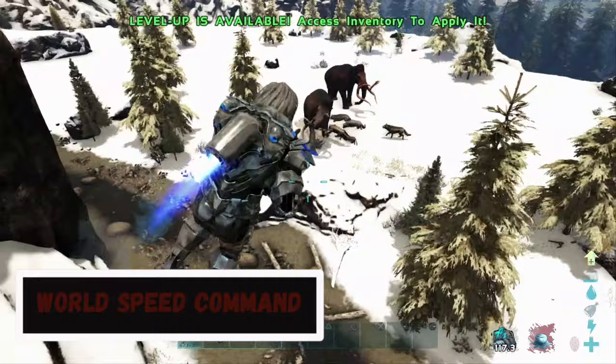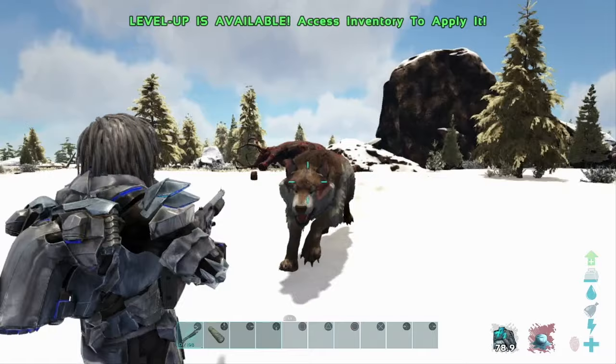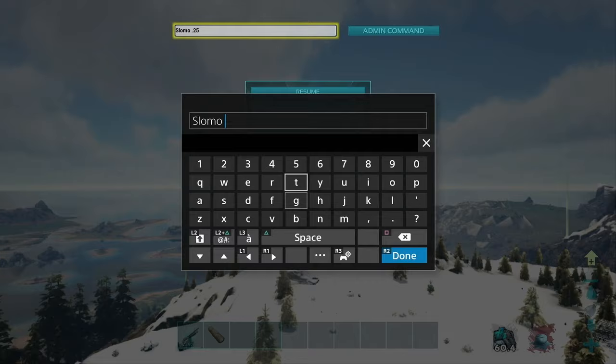To slow down or speed up time, enter the command SlowMo and then a number between 0 and 10,000. Numbers less than 1 slow down time in your world — including you. 1 sets it back to normal. Numbers greater than 1 speed up time.